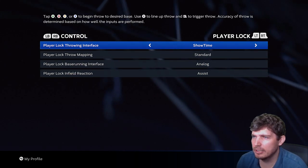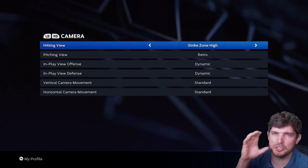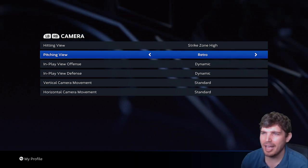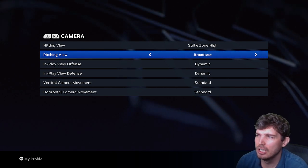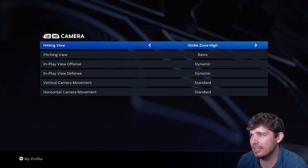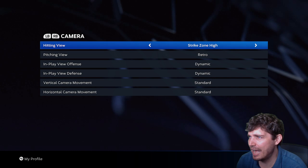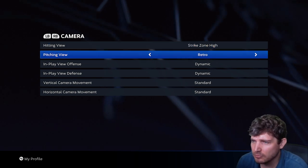Player lock: really for Road to the Show stuff. Standard analog. Camera — hitting view is very important. Your pitching view doesn't matter whatsoever. I like retro because I get to see the pitches coming into me both when pitching and hitting, and retro sees more of the field. Pitching view: fisheye — I like seeing a lot of the field, it makes it more cinematic. Strike zone high: I think you want to choose between strike zone, strike zone two, or strike zone high. My favorite this year is strike zone high.